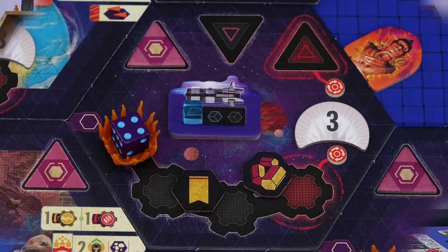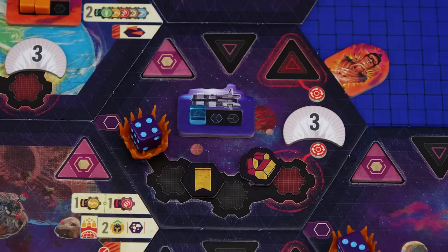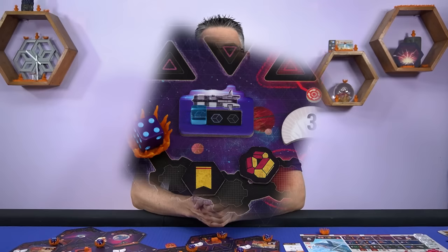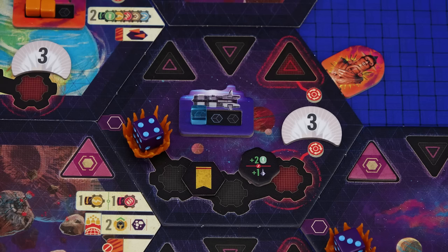As long as you are the defender, at the end of combat, if the defender is the one with fleet power remaining they win the combat — but there are no other rewards for winning as the defender. If however a player invades and is the only one with fleet power remaining they win the combat and take control of the sector. There are four steps to perform which can be done in any order. Remove all installations from the sector — if there were any guilds in the sector those are not removed, and you immediately update your production levels based on the guilds you are now in control of, based on the population value in the sector.